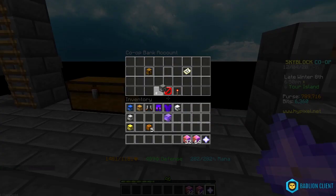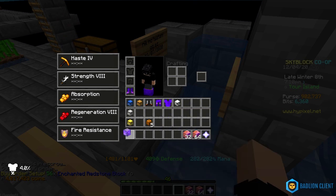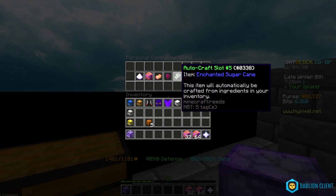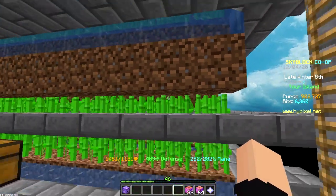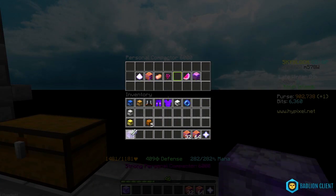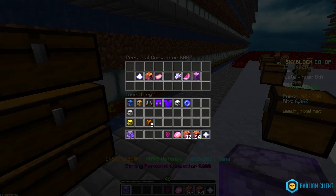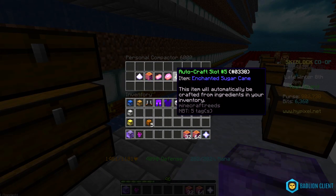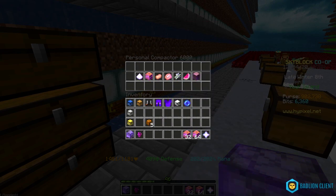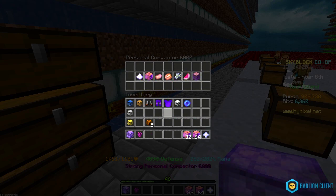Let me check my bank — my co-op is gonna kill me but I'm gonna buy it. They've also made changes so now you can use enchanted sugarcane and even baked potatoes in the compactor. This is super helpful because during a contest you need those precious seconds and can't waste any time emptying your inventory. I used to have to stop three to four times during a contest just to empty out because the personal compactor couldn't craft enchanted baked potatoes — but now it can.